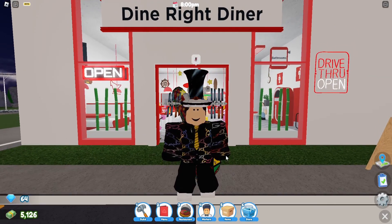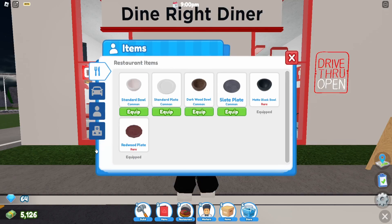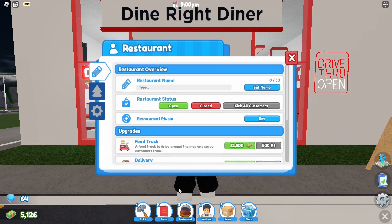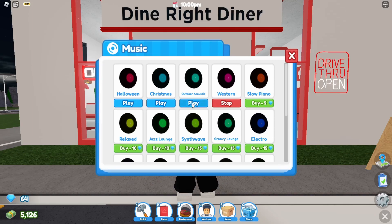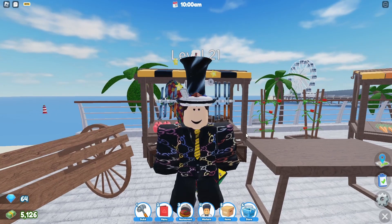The last part of the update is small but noteworthy because some people may not know where to find it. Before, music was found in the items section where you could just click on it and click equip. But now they've moved it to the restaurant tab, which makes more sense since it's music specifically for your restaurant. As you can see, this menu lets you change or buy new music for your restaurant.